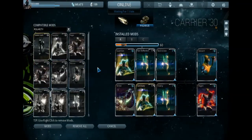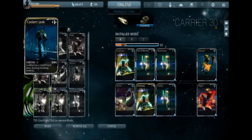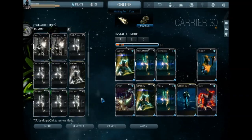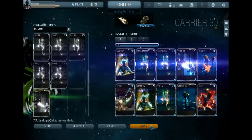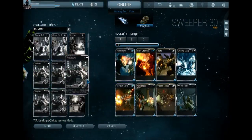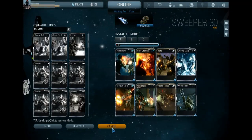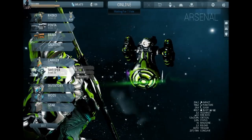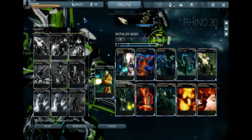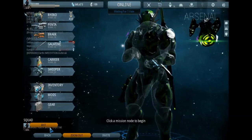And there's the trusty Galantine. For recording this video I noticed I was missing two mods for no reason off my sentinel, so let's just pop those back on. I'll be bringing the Sweeper — two Formas set this one up for me. It's missing one on the Chilling Grasp, but I believe since this video they nerfed it a little bit. It doesn't matter — it's still insanely high DPS.